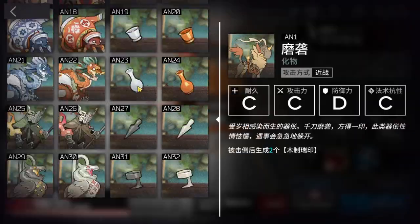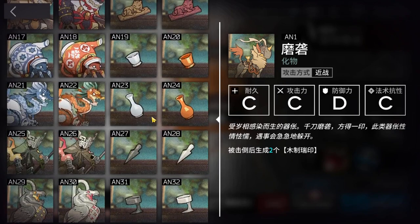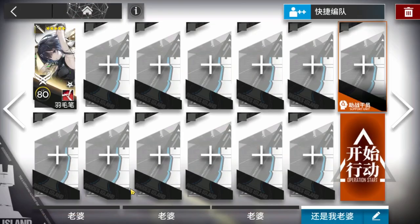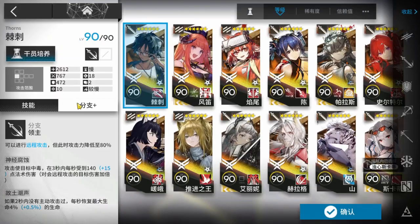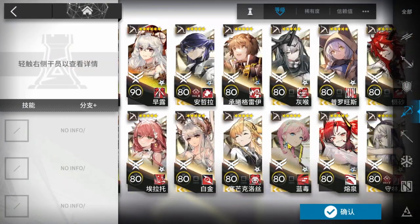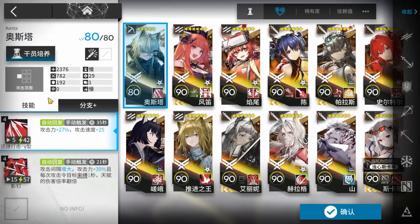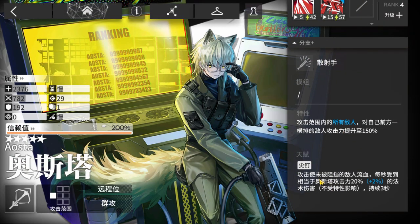The enemies are the enemies from the Ling event, where you can get Ling and Mr. Li. Operators really strong against them are operators with damage over time — for example Thorns, because Thorns from the talent has poison damage. Blue Poison can also work, which is a sniper. Aosta is really strong as well, because of the talent, which is when attacking, unblock the enemy.